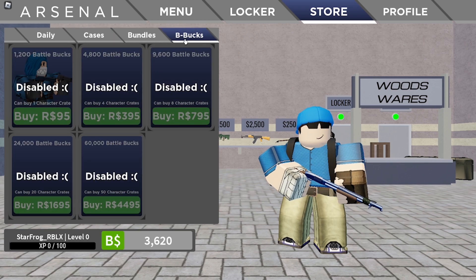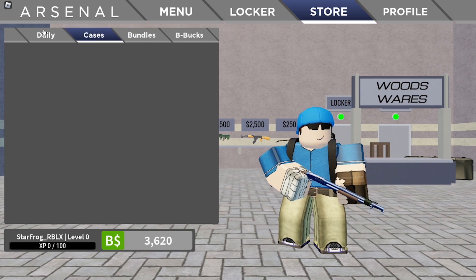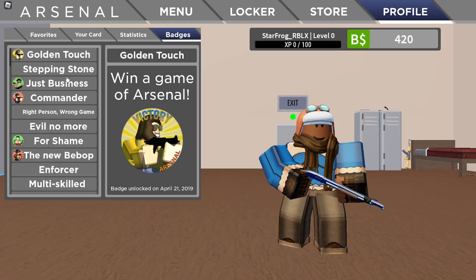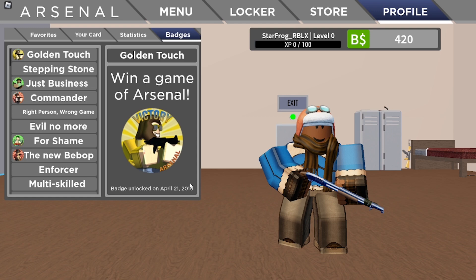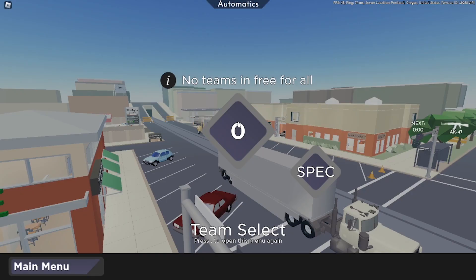In the store it's kind of set up like Robux Arsenal — we have the Daily, the Cases, the Bundles, and B-Bucks. We can't view Cases and Bundles yet in Arsenal Reloaded, but we can still view the daily shop and buy things. In Badges, it shows when you earned them — I got my first kill and first win on April 21st, 2019, so I've been playing this game for three years.